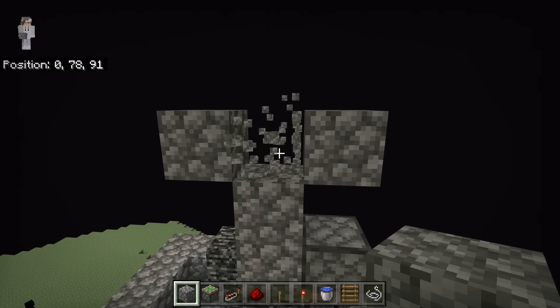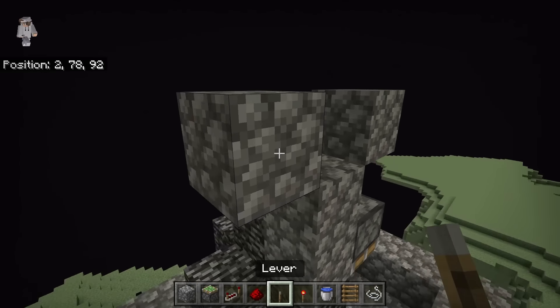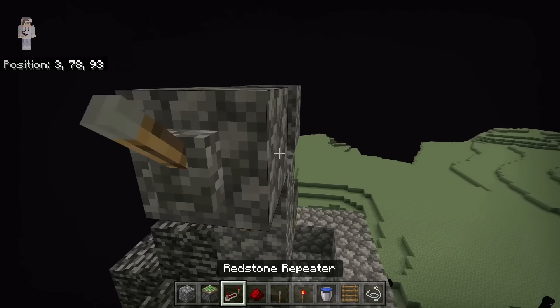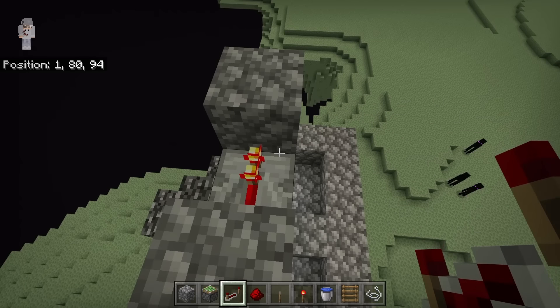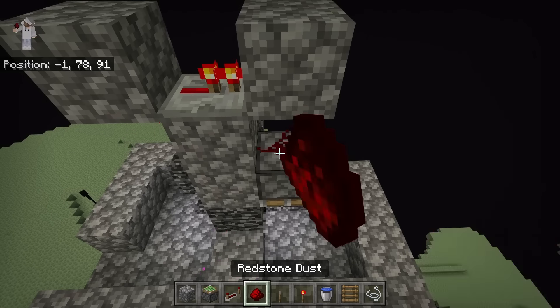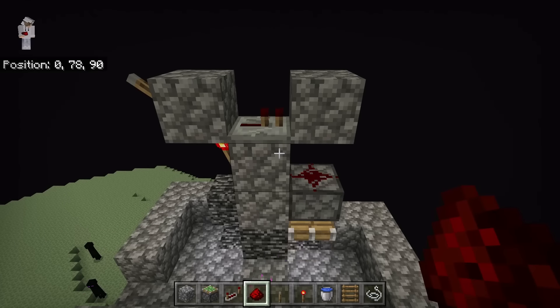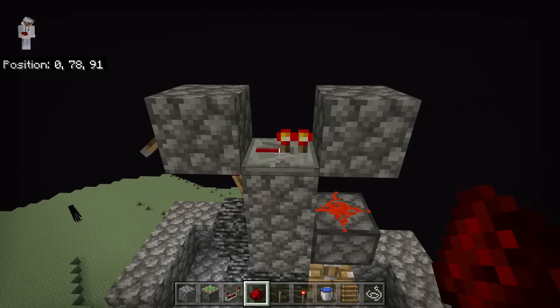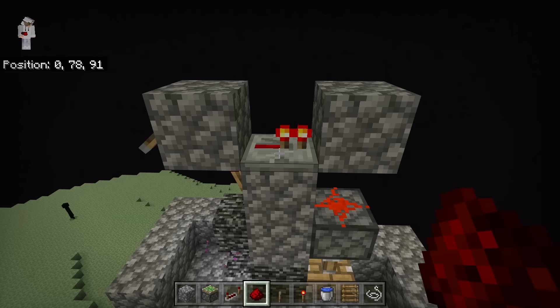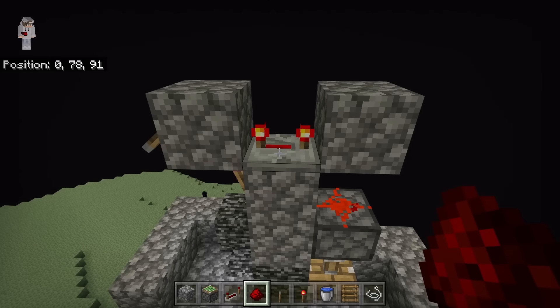Then break this block. After you've placed those blocks, place a lever over here, a redstone torch over here, and a redstone repeater over here. Make sure the two prongs of that redstone repeater are facing that way. Now place a redstone at this spot. As you can see, that should create a redstone clock. Once you have created that redstone clock, flick this lever down to shut it off. Then click this redstone repeater three times — the redstone repeater should now look like that.